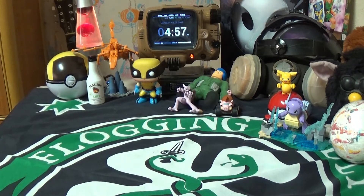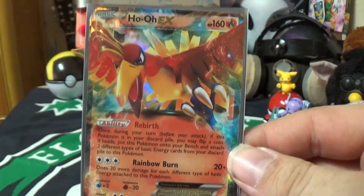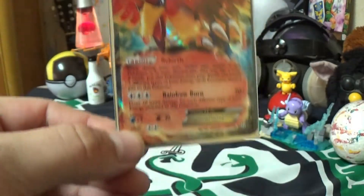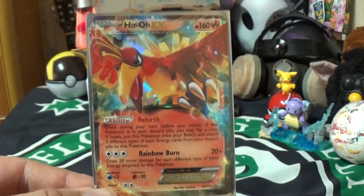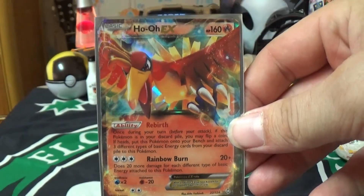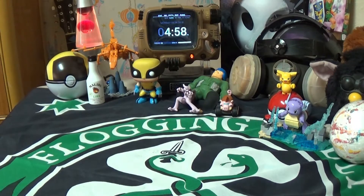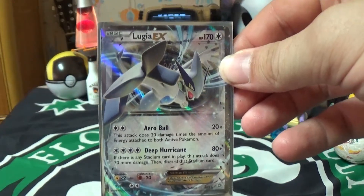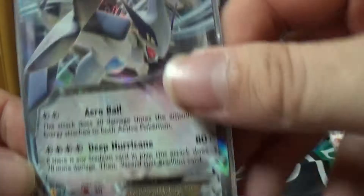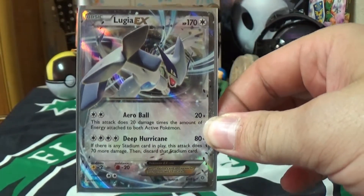Next up we have the Ho-Oh EX. I got this from a set — a full set — because it came with Ho-Oh and the other legendary from this generation. I bought one of each pack, and for some reason they came with two, so there's actually one behind the other in the same sleeve. Ho-Oh was not my favorite of the two birds from this generation — definitely Lugia. Lugia EX holo — it doesn't have gold, it has silver. Still pretty nice, and it also came with two for the same reason.